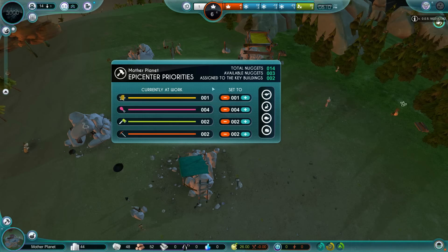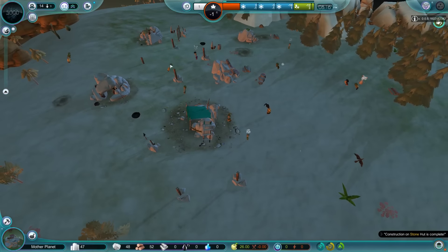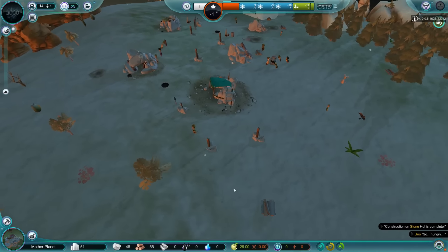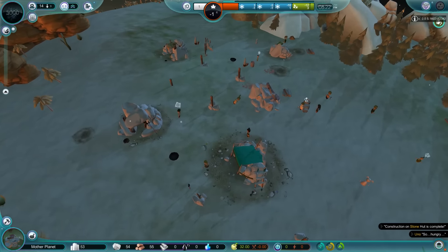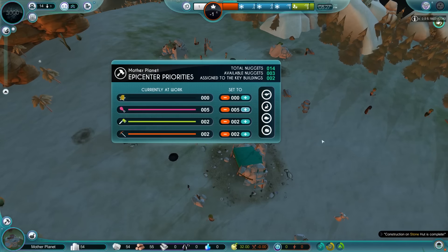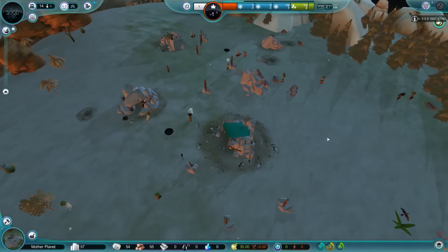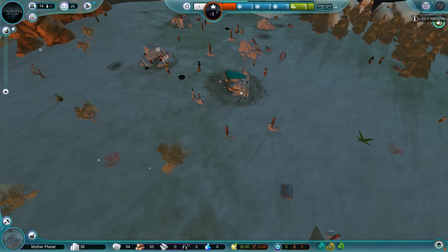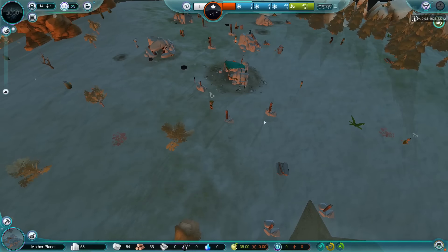So we're going to turn this to zero now — no more houses. They queued one up but they're not going to be able to add to it. We want to get this farm finished first. What do you mean so hungry? There's 29 food. This is my concern — we've outstripped our food growth, so we're going to have to put a whole bunch of people in gathering. Let's have seven people gather. Maybe instead of building a constructor hut first, I should have built the farm first, but I'm not sure.